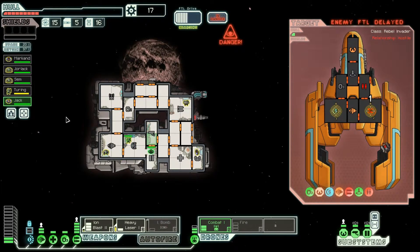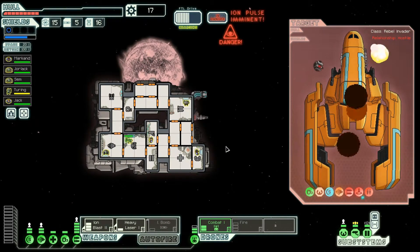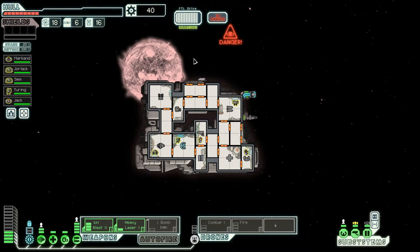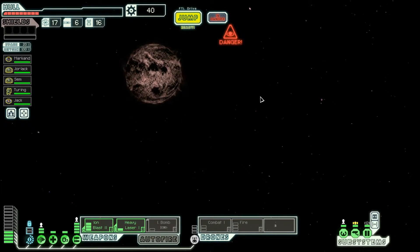We didn't set up Jack's save point — let's do that now. There you go, saved. They died, that was easy enough. The ship explodes leaving behind a substantial collection of scrap. Now my engines are offline — wait, my door controls are offline. That's highly inconvenient. We need to try and get to the store.